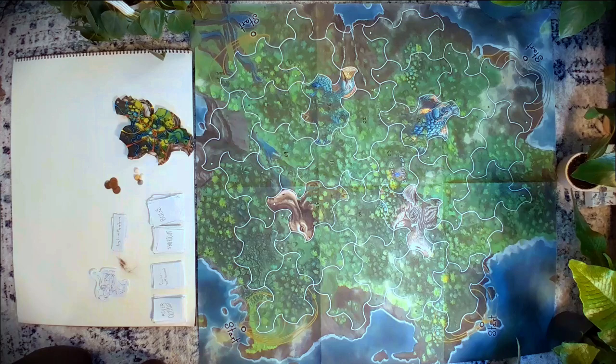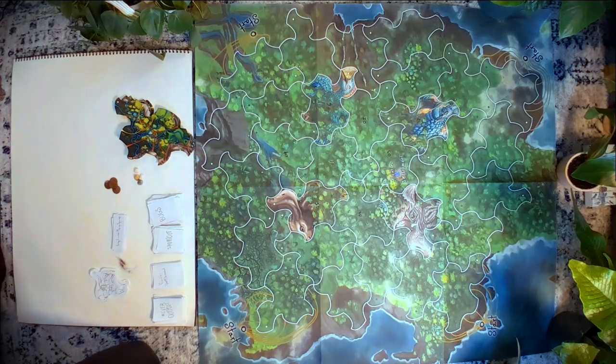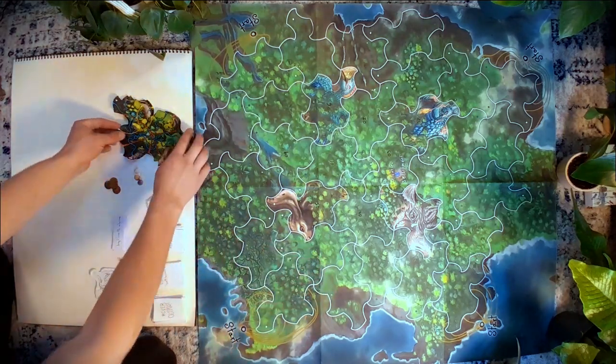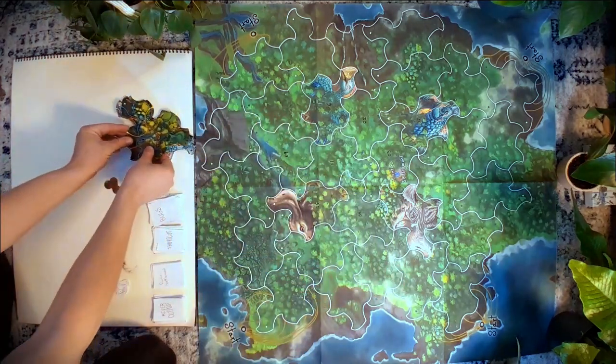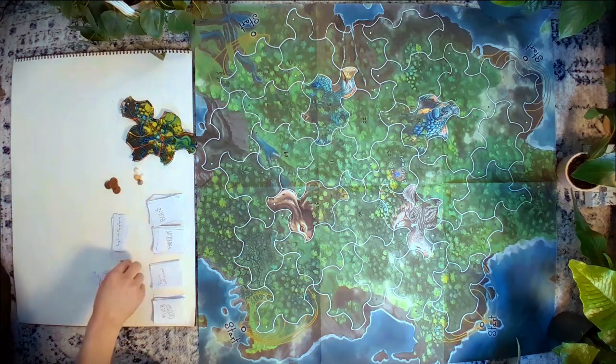Let me start out by talking about the components and the game setup. For components, we've got the board and the map tiles, which includes both terrain tiles and creature tiles. You also need four decks of cards: river outpost, frontier settlement, shortcut, and bugs.